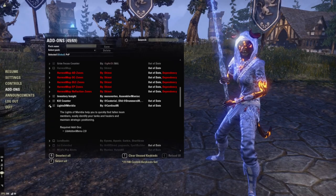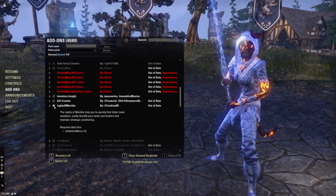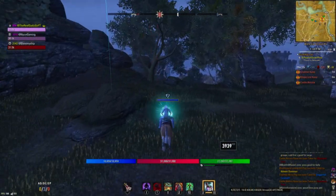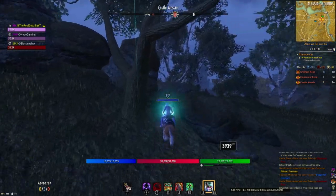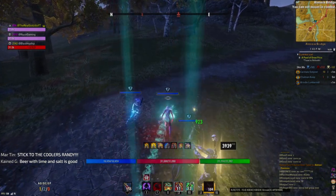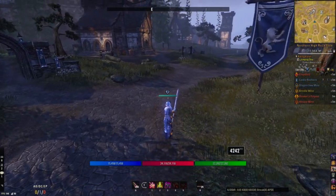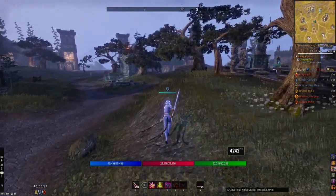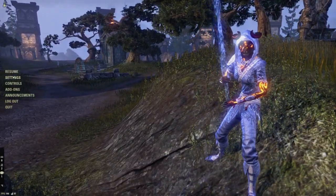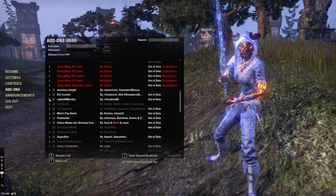Lights of Meridia — this is very useful in PvP, especially if you're playing in a group of a few people. It shows like a beam — I'm not even joking — you'll see the beam all the way up in the sky. It is probably one of the coolest things that really helps you in group play PvP, even if you're running in a small group. I really, really like this add-on.